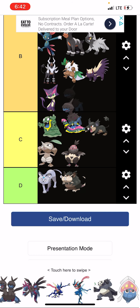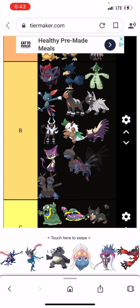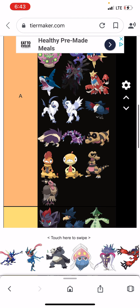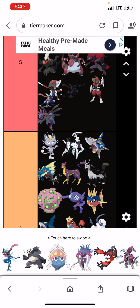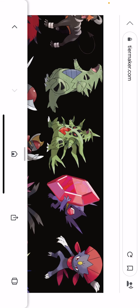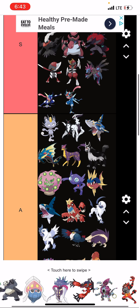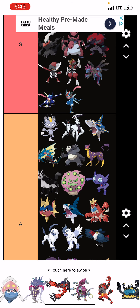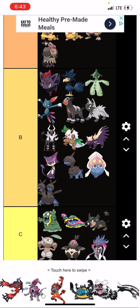Deino is cute, Zweilous is alright. Hydreigon is cool — it's a very good pseudo-legendary, despite having the highest evolution level in the game. Greninja and Ash-Greninja are amazing in the anime and games. Pangoro is cool. Inkay is cute, Malamar — the most evil Pokémon of all time.